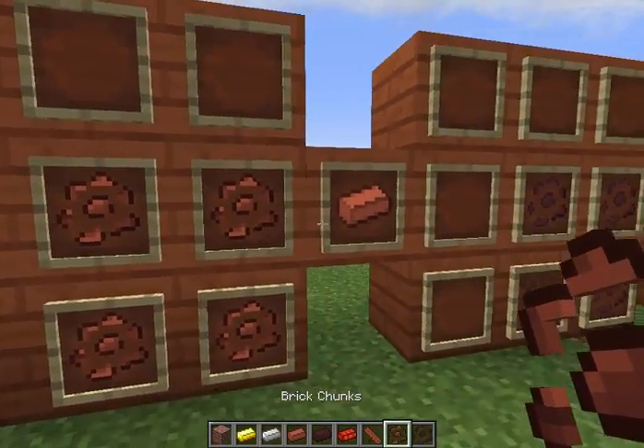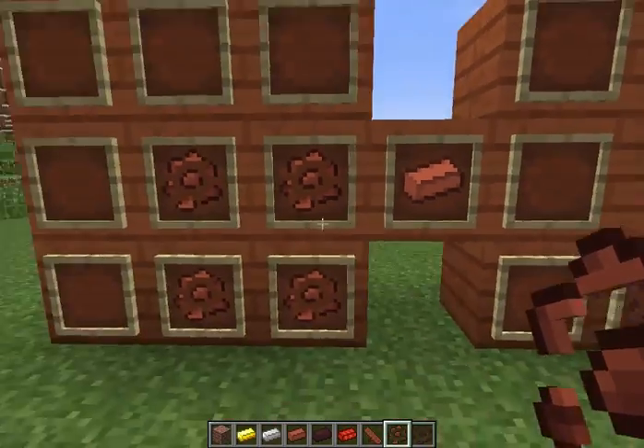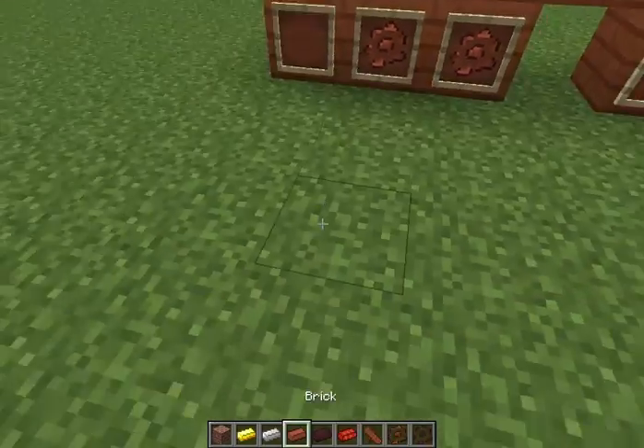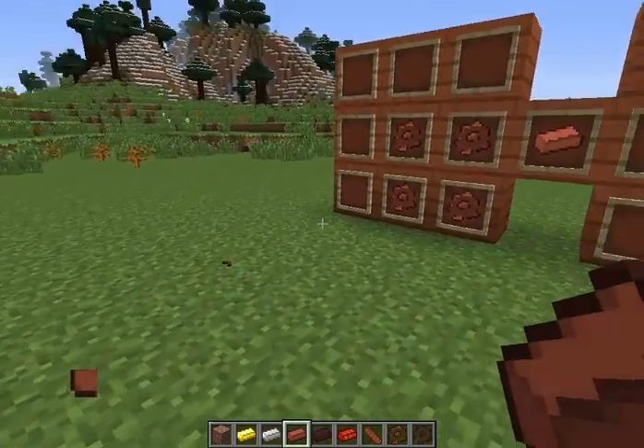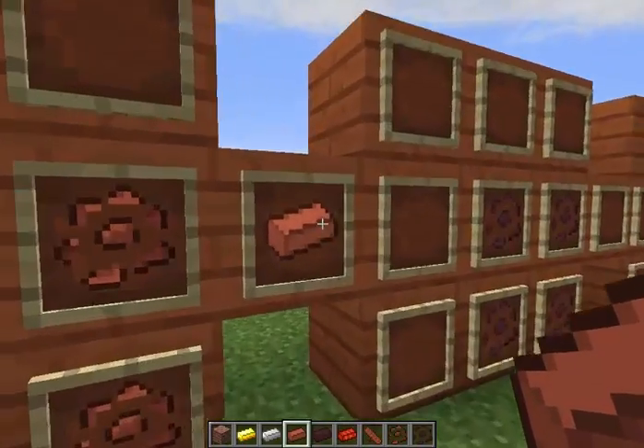You can also get brick chunks by throwing bricks — they'll break when you throw them and drop brick chunks. I don't know if it'll work right now actually, I think it's only in survival. But yeah, that's how you make a regular brick.